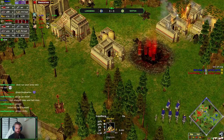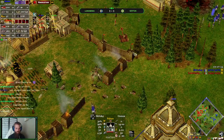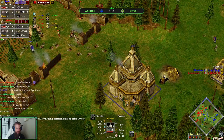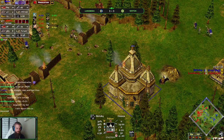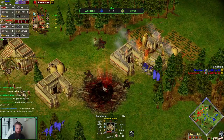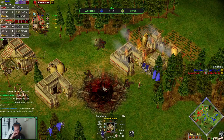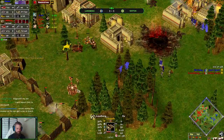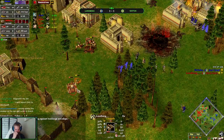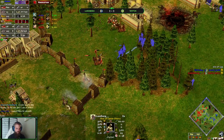Market coming up, no trade just yet. Well, here we go — catapult out, forward Palace with Masons, Fire Siphon's coming out. How are we feeling? Who has the advantage at this point in time? Son of Osiris is still serious, but I think the attack is in good position — you just need to kill Son of Osiris.